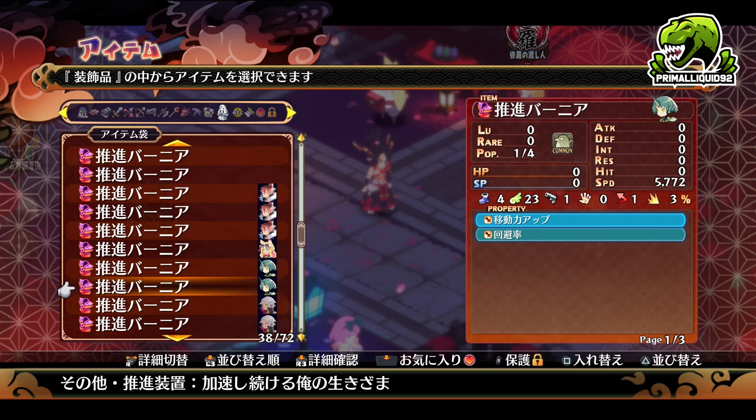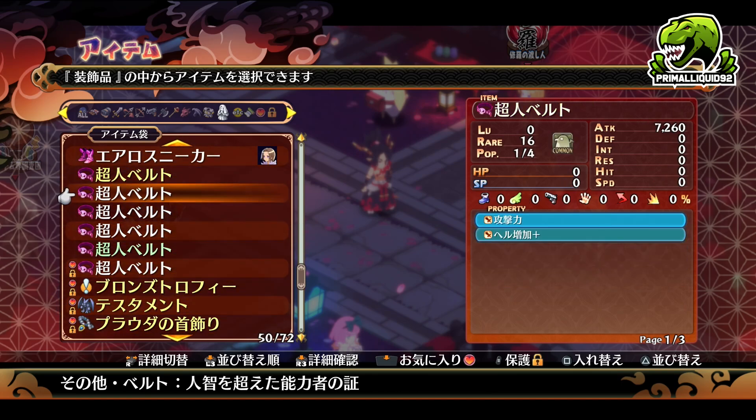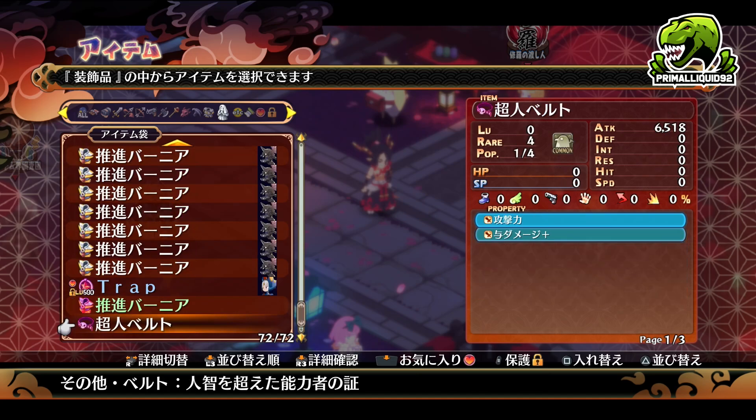Then we have belts, which give extra HL and a damage percentage. So if you want to farm HL, chances are you're going to be running three belts equipped on a character. And then when it comes to emblems — trapezodons, arcadiers, exodius, and so on — these will actually have an innate EXP boost effect.